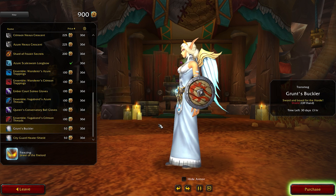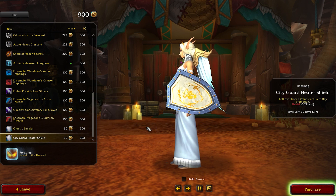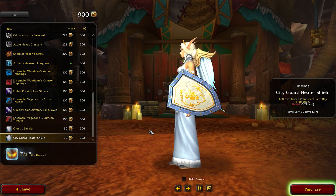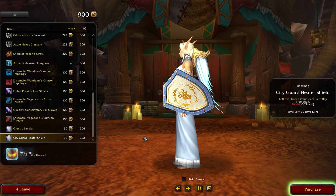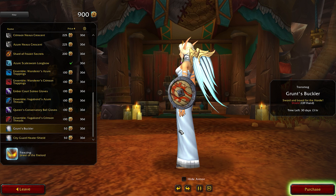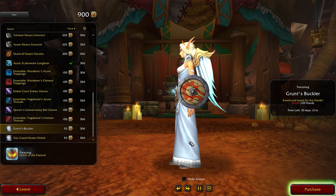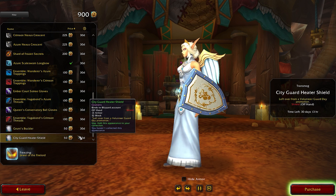The final two items of this month are shields. We have a wooden Horde one and a bigger, more fancy Alliance one. Even though they look quite cheap — because they are, they cost only 50 tendies each — I really like how the light reflects on them, so I think they're quite the bargain.